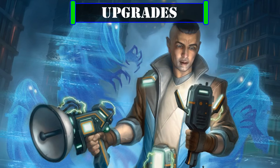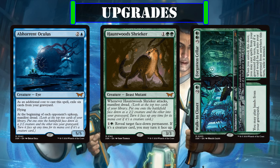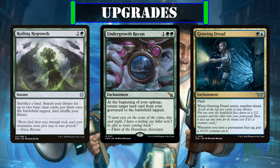Before we move on to the pricier upgrade suggestions, I'd like to briefly mention Abhorrent Oculus, Hauntwood Shrieker, and the room Walk-in Closet/Forgotten Cellar, all of which can be found in the main Duskmourne set and would be fantastic in this build thanks to the face down and land support they provide. However, at the time of this recording, their prices haven't quite settled yet, making it impossible to add them to the upgrades proper while staying within budget. If you do happen to get your hands on any of them, they'd be a great fit, and I would suggest swapping out Roiling Regrowth, Undergrowth Recon, and Growing Dread for them respectively.